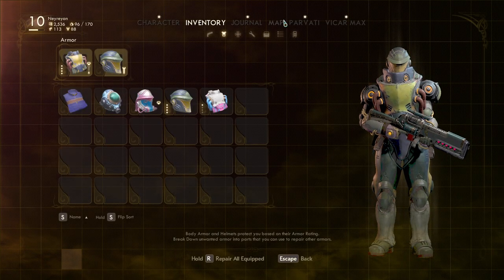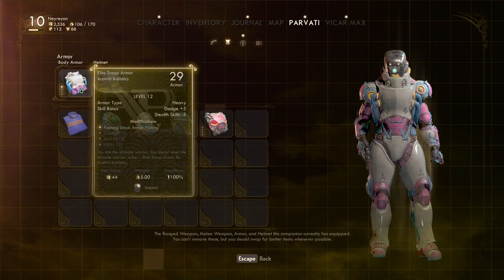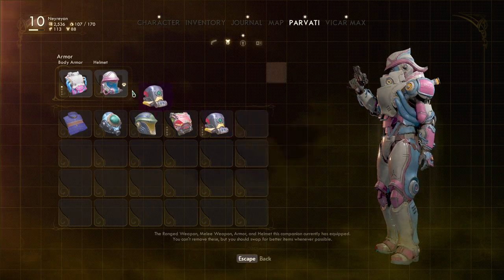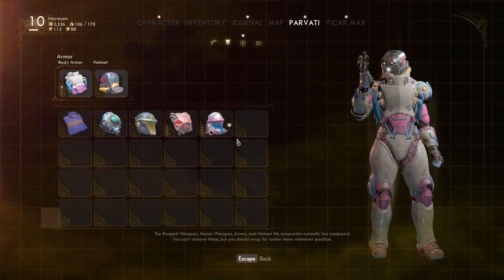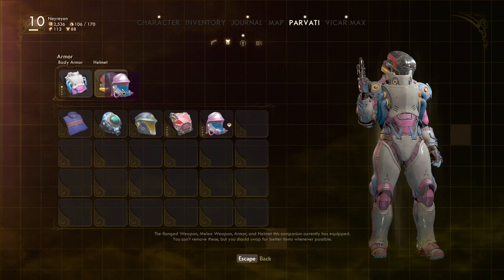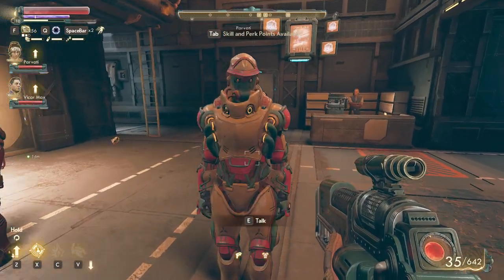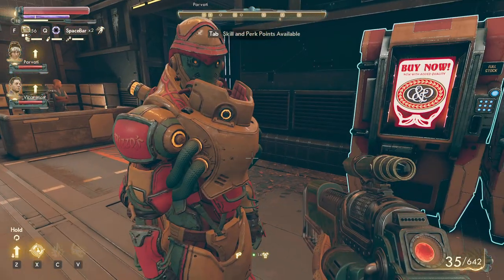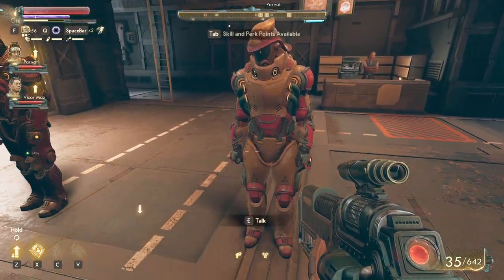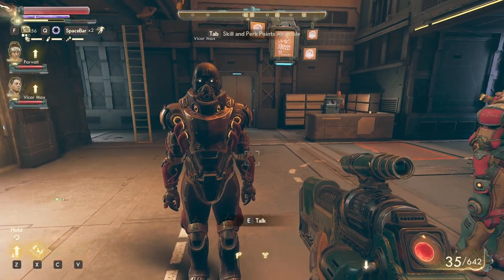Let me show you another cool thing. This armor goes with this helmet, but to be honest this feels a little better. Actually I'll just leave it because this one is a pristine one — and this is the complete set of armor. This looks pretty much unhuman-like. Now they have their kind of best gear, their best equipment.